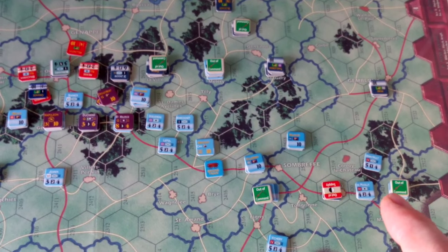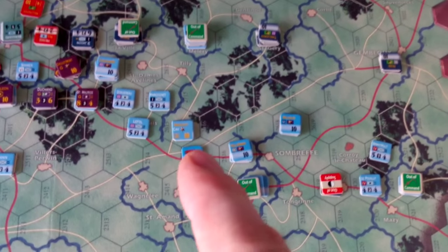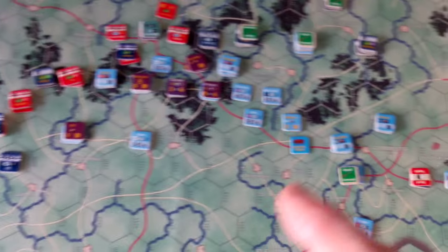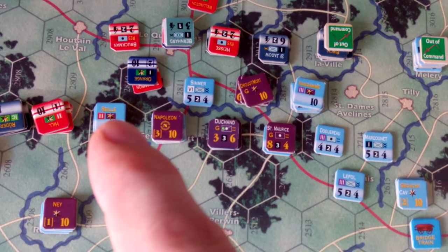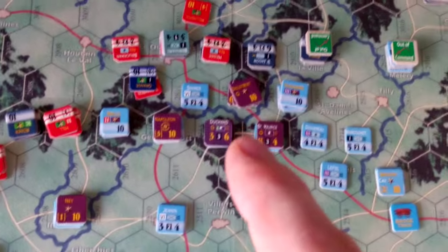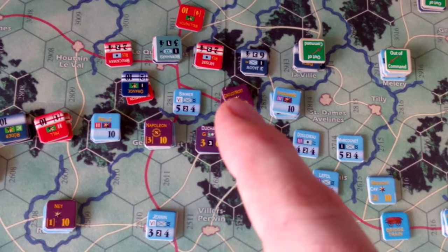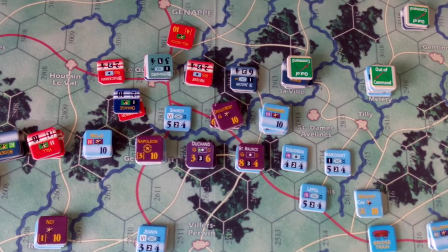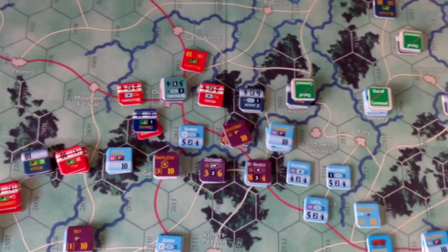At the start of the turn you begin by putting units in command. Grecci puts these two cavalry units in command to send them over to the left flank. Napoleon, with a command of three, puts them and the Imperial Guard in command to continue their push forward. Last turn the French took these two hexes and were not counterattacked by the Anglo-Allied forces, who the French correctly guess are not that strong opposite them.